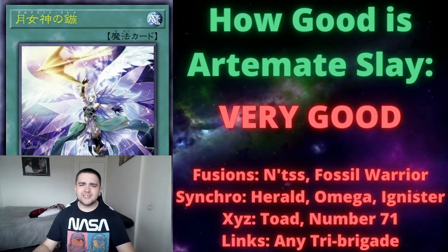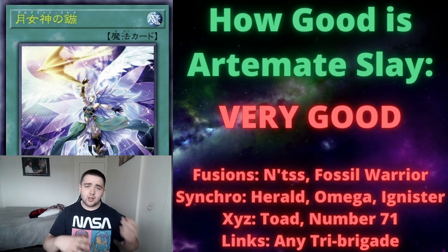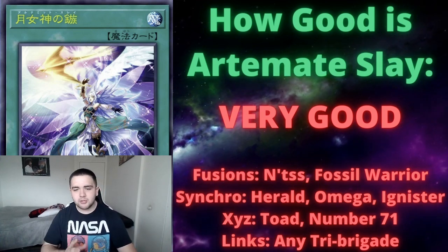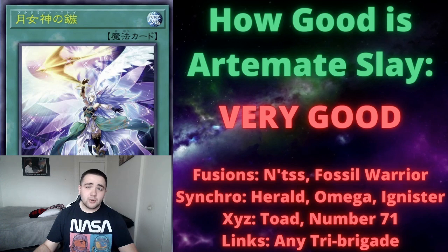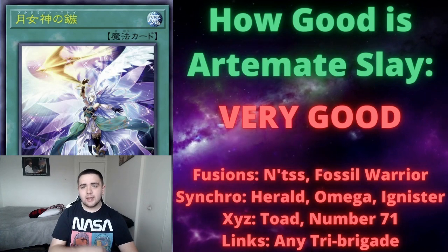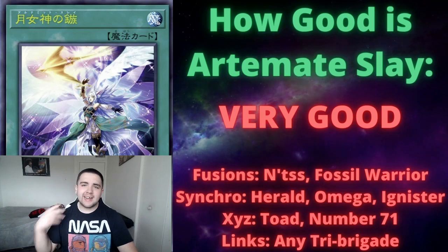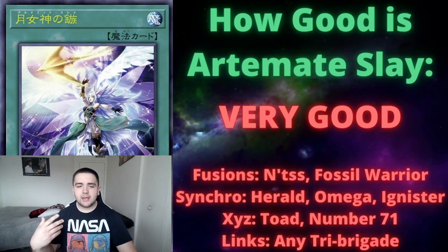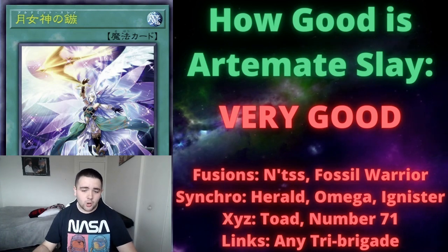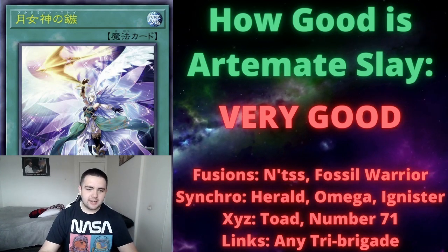For XYZ monsters there aren't that many generic options — a lot of the useful ones are archetype-specific, like Ghost Trick cards that only retrieve Ghost Trick cards. Toad is one option where you can send it and trigger its graveyard effect to add it back to the extra deck. Number 71, when sent to the graveyard, can add a Rank-Up Magic card from your deck to hand — useful if you're playing those cards.